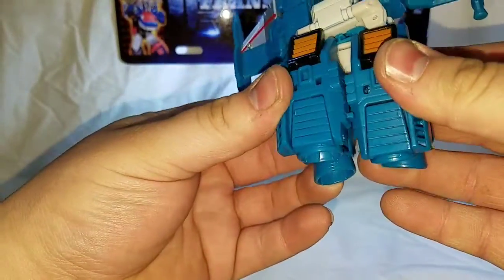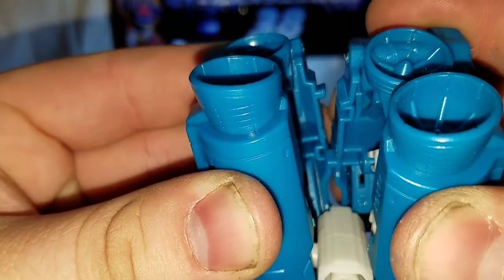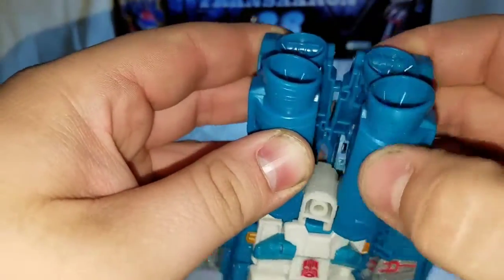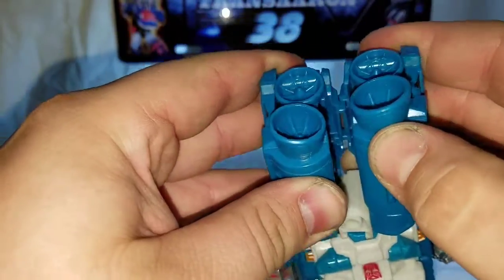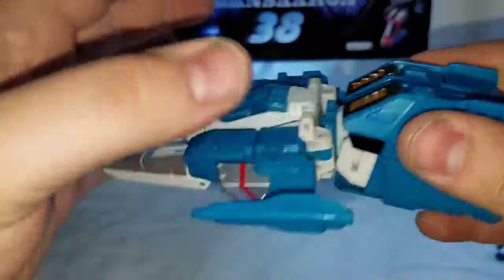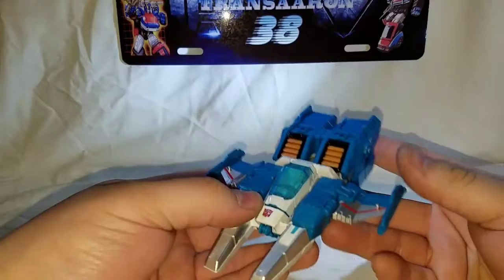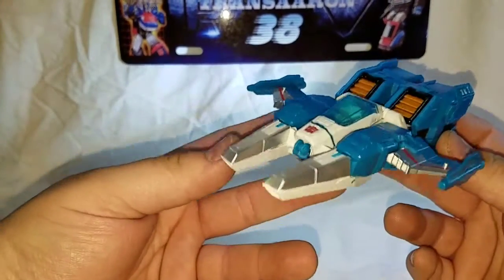They didn't quite design this part perfectly — you get a sandwich on one end and the other — but clip it in, bring this up, peg into place, and fold his wings out. There we go — we've got him in his space jet mode.